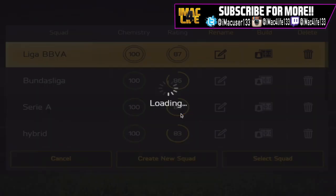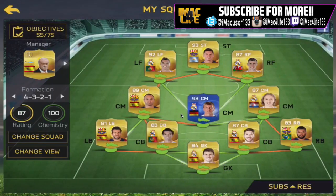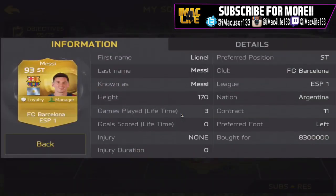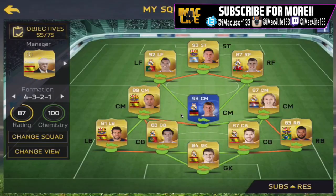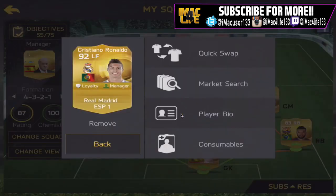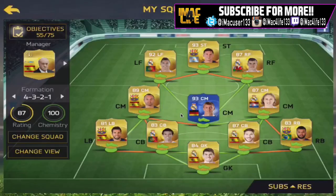I'm just gonna show you through each of my squads and then go generally through my club. As you can see, I've got Messi and Ronaldo. I bought Messi for 8.3 million and Ronaldo for 10.1 million — those are just their normal cards. On iPad the market prices are really messed up, I don't know why they can't just be more normal.